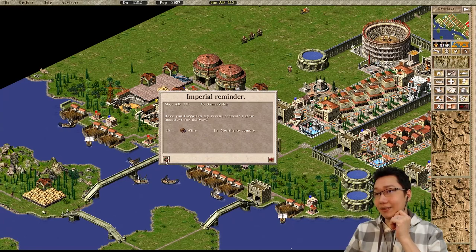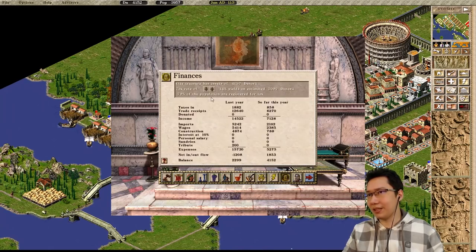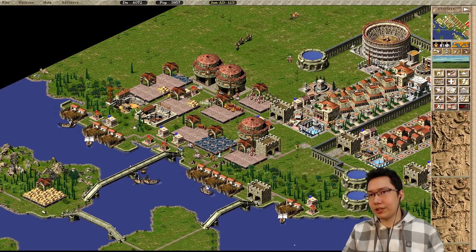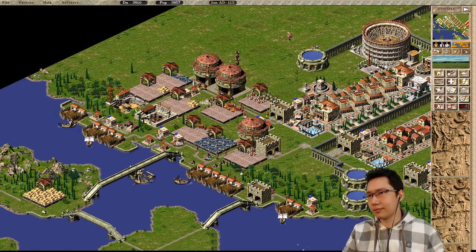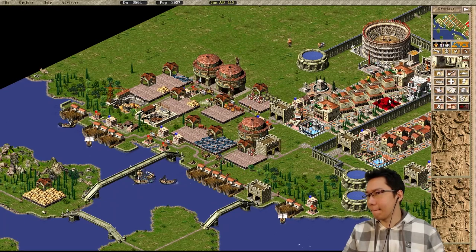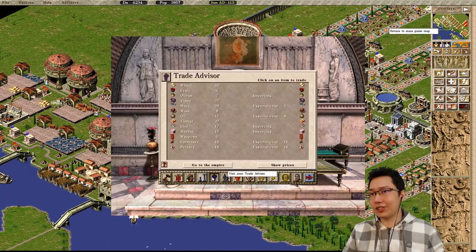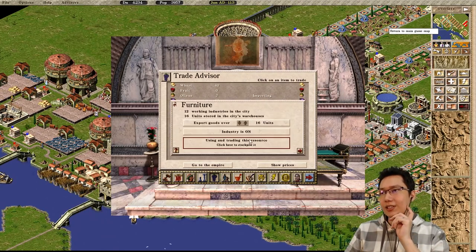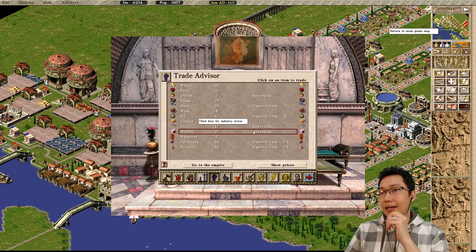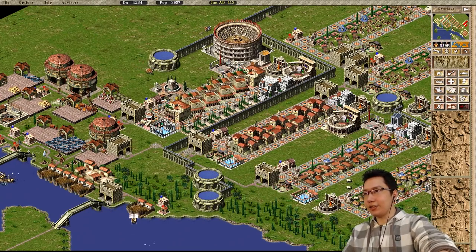Wages have increased. Rome pays 35, we want to pay 8 above. How are people feeling? People are pleased with me. I'm gonna start producing a little bit of furniture here. Since we are gonna be getting more furniture, pottery, and oil, we need to change how much we're exporting. Pottery needs to go up by 8, furniture needs to go up by 8, and oil needs to go up by 8. So that should get along quite nicely.